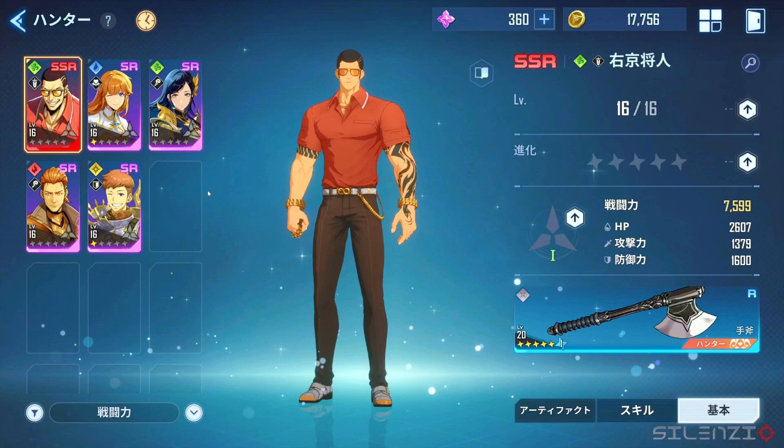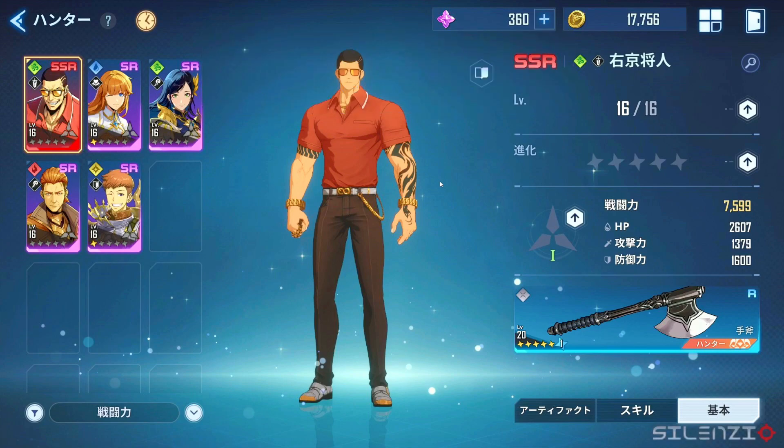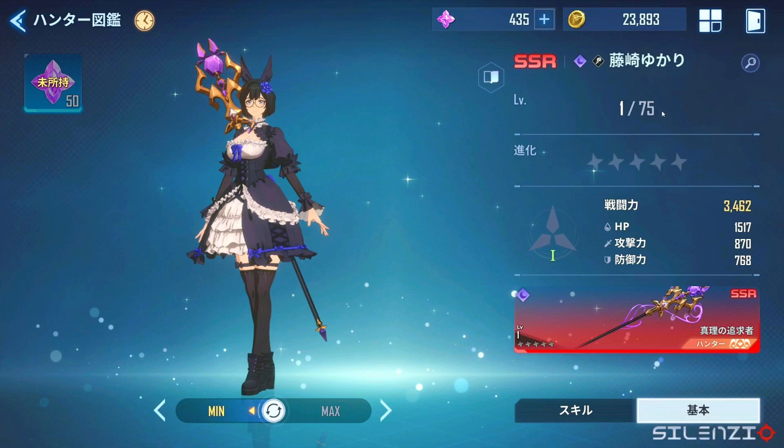So this is what the SR and SSR look like right here. I have no idea who this SSR is — like I said, I only watch the anime, I haven't read the manga, so some of these characters will be new to me. Weapon and gear you can change, there's also gloves and boots. It seems like you have to awaken them — level 16 is the last, unless it matches with your character level.